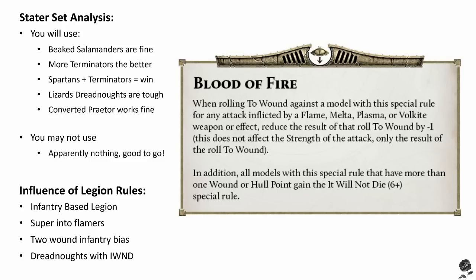In addition, all models with this special rule that have more than one wound or hull point gain the It Will Not Die 6+ special rule. Instantly, I want to be leaning towards Dreadnoughts and elite units of infantry for this special rule, but let's dig a bit deeper. It's really important to have a look at the Salamanders' Dragon Breath weapons and their psychic discipline before we can have a good analysis of their rules.